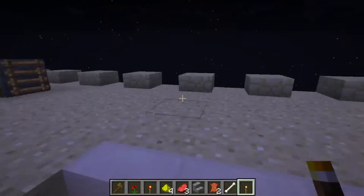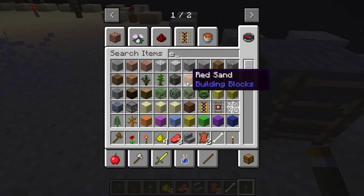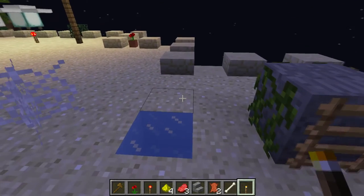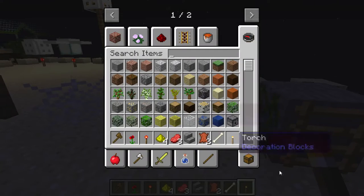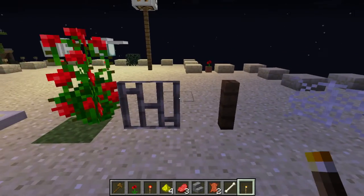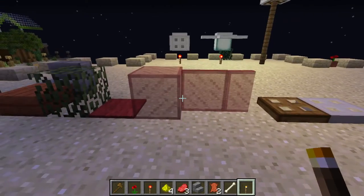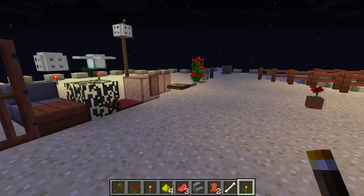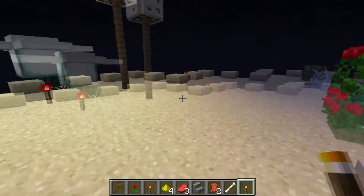Going back to our tour: there are a lot of blocks light can go through. Ice or water, vines, spider webs, wooden fences, iron bars, plants, trapdoors (either iron or wood), glass panes, glass blocks, carpets, leaves, slabs, stairs, and doors. There might be more blocks but I couldn't remember them all.